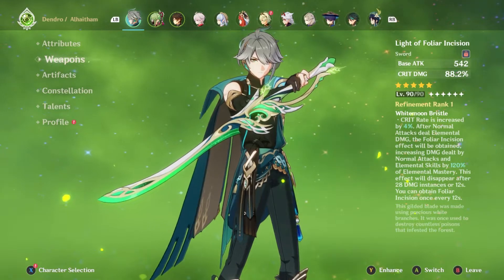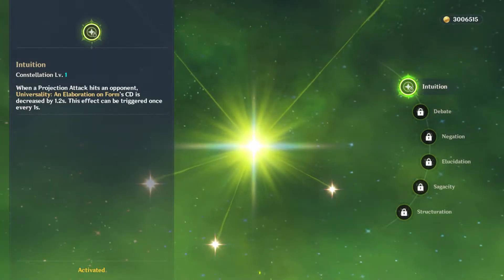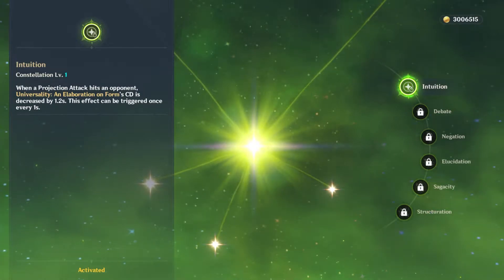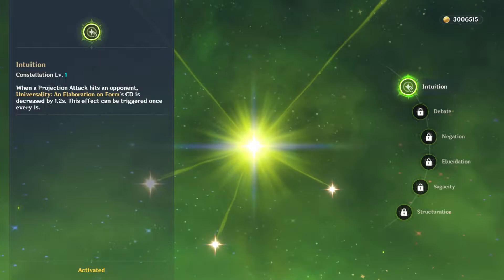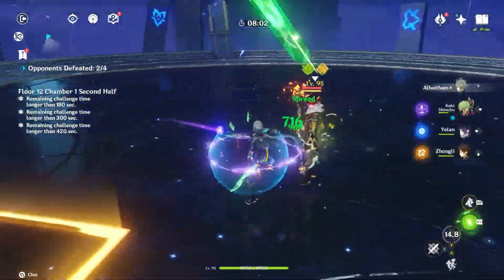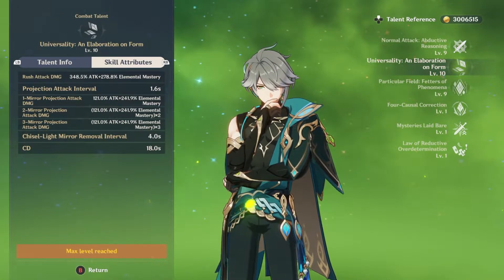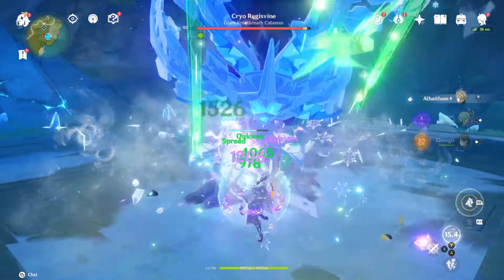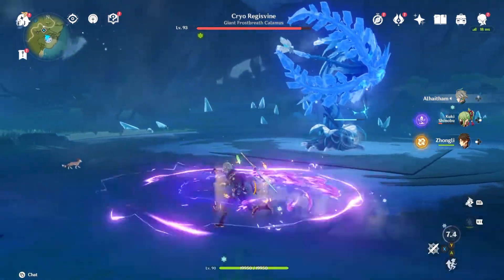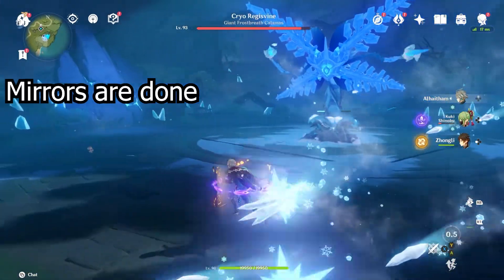Now let's talk about his Constellation 1. When a projection attack hits an opponent, the skill cooldown is decreased by 1.2 seconds, and this effect can be triggered every one second. This sounds very good on paper, but there are certain conditions to note. The major problem with Al-Haitham at C0 is that his skill has a very long cooldown — 18 seconds. Sometimes you swap into other characters, put their buffs out, and you still have to wait for that skill cooldown, which makes gameplay feel sluggish and rigid.